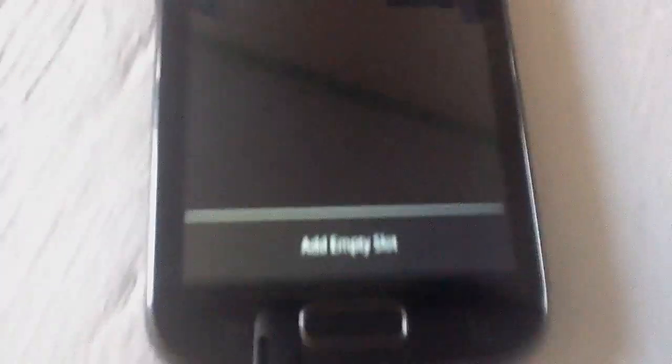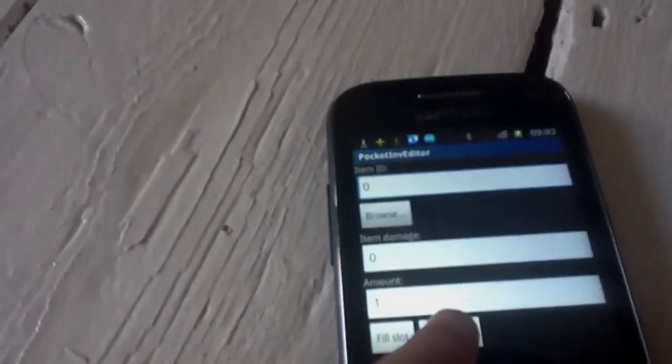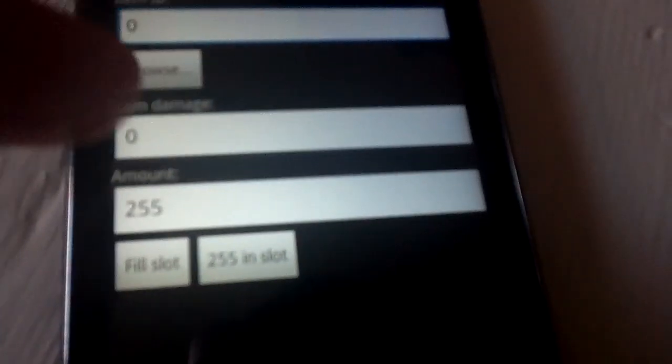Then this little icon here — you press that. So I'll do Add Empty Slot, and you click on that, and it would have all of this stuff. You want Fill Slot, and say it's like a weapon or something, you would do how much damage it would take. But if you want it to have infinite, you just do a zero.